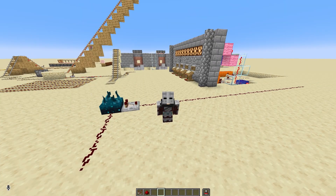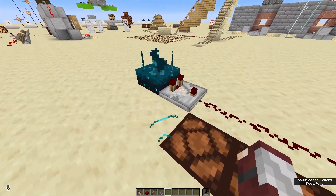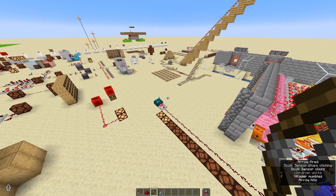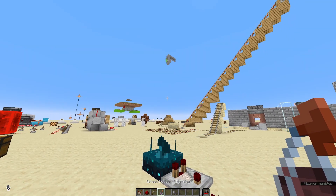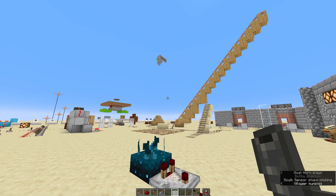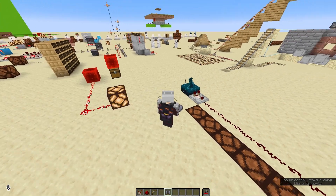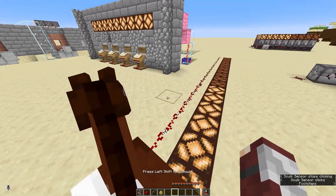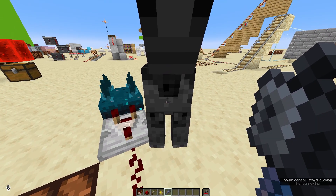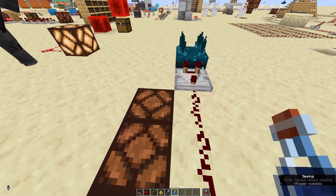We get a signal strength of 1 by doing things like walking or swimming. We get a strength of 2 for landing on the ground or a projectile landing. Level 3 for throwing projectiles or playing instruments. Flying with elytra gives us level 4. Equipping armor gives level 5. Mounting an entity gives level 6. Damaging an entity gives level 7.